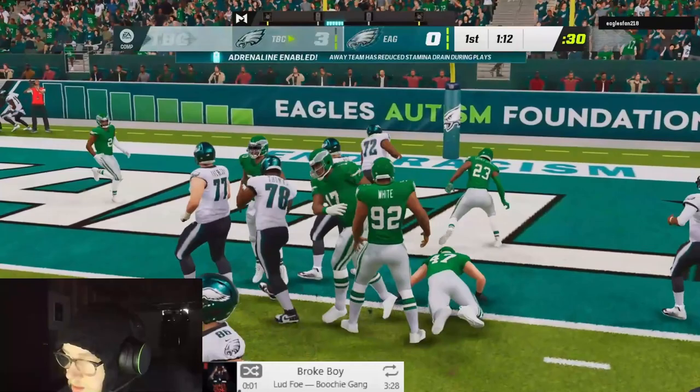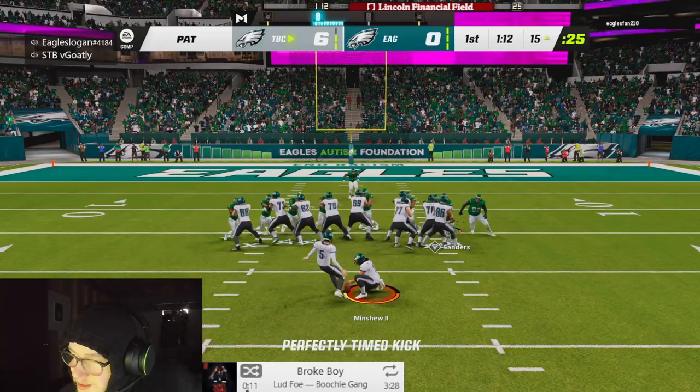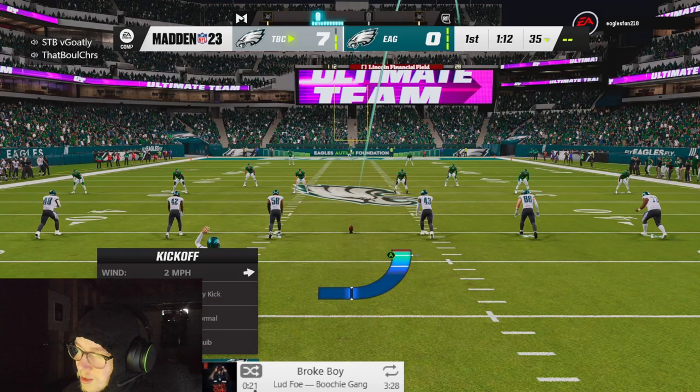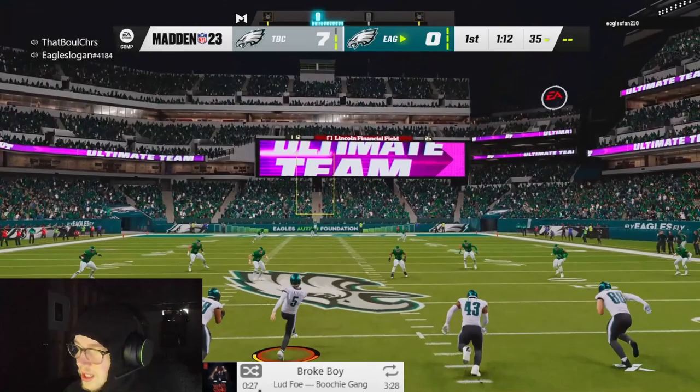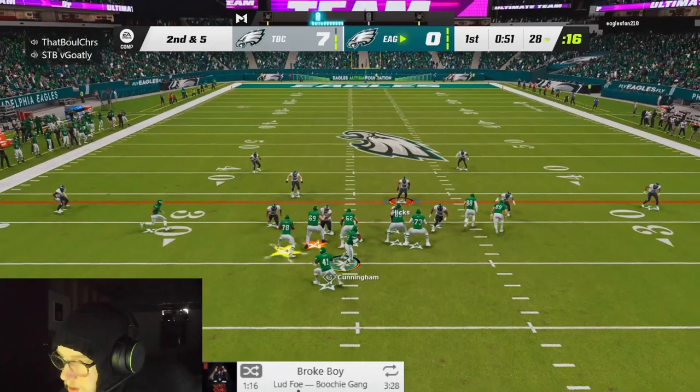Eagles roster discussion: debating who needs to go this offseason. CJ has to stay. Bradbury is probably going. Slay is 32-31 and called the best corner in the league - they want to keep him but he's going to want a lot of money. CD holding onto the football is praised and Jalen is called the best quarterback in the league.